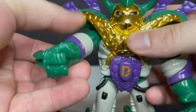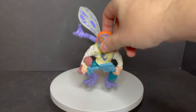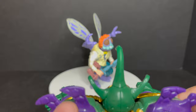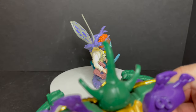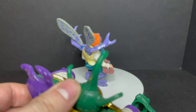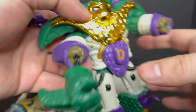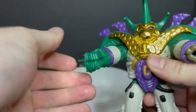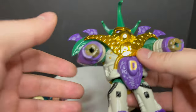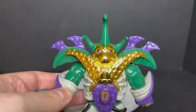Now let's get Baxter Stockman and shoot some flying fists out to see if we can take him down. Suits had a malfunction — Donnie, come on. There you go, at least the other one got him. If you pick these up now or later, just make sure the fists actually work.